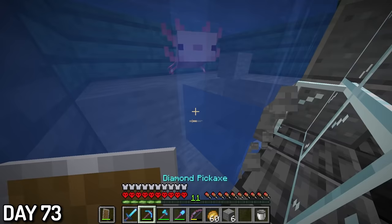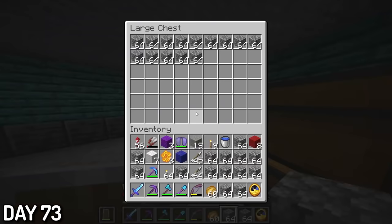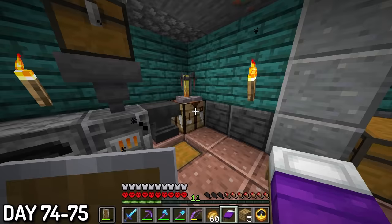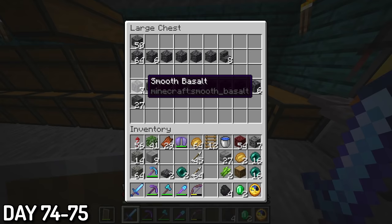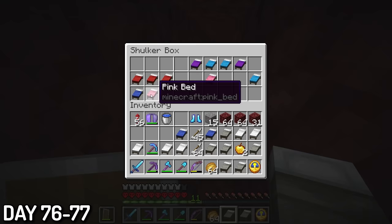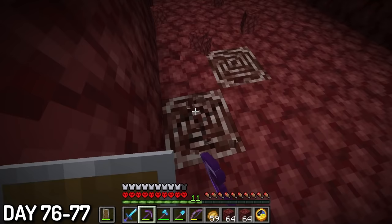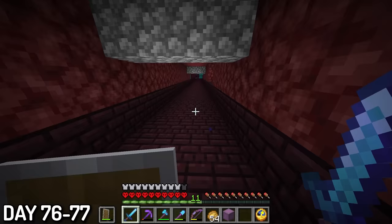I then started organizing my storage room, mainly moving the cobblestone since I had buttloads of it. Days 74 to 75, I sheared my sheep to craft loads of beds, expanded my storage room, and spent loads of time organizing my stuff — probably the most boring thing in all of Minecraft, but I had to do it. After that boring work I needed some action, so I headed to the nether for the next two days to get some more ancient debris. I had about 20 beds, but I ended up just finding more ancient debris by mining with my netherite pickaxe. By the end of the trip I had 6 ancient debris in total, but the journey left my pickaxe in worse shape than an Egyptian scroll.